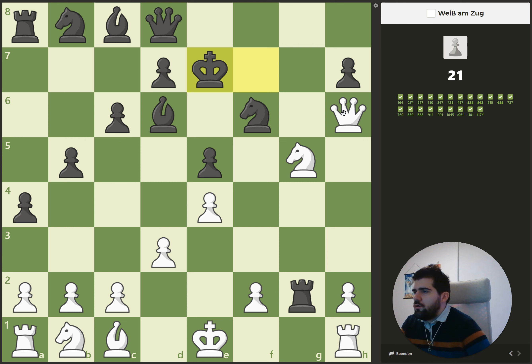So far so good. Here we can give a check — the king can't escape due to the knight. So when we play this one, he needs to go there, then we have a check here, and then we have a checkmate.